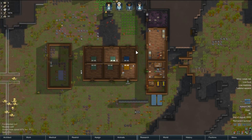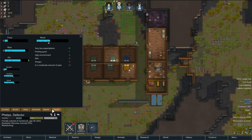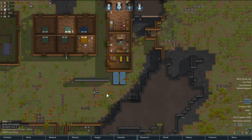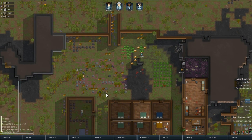Hi guys and welcome back to my next episode of RimWorld. We left the game with Phelps having Plague Minor, and we need to get some medicine. I don't think we have any, so we're just going to have to pray on that one.